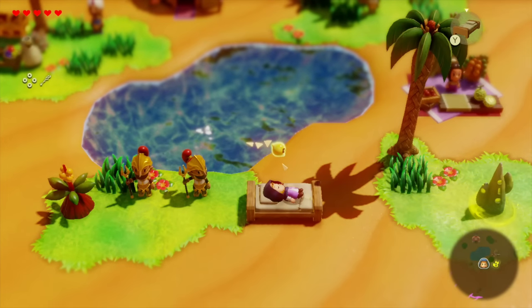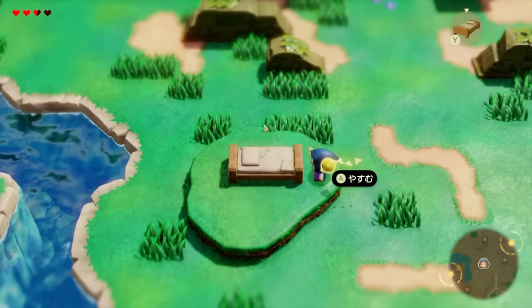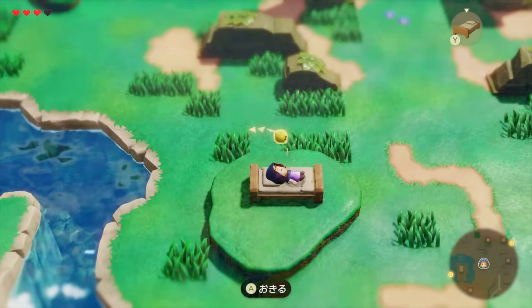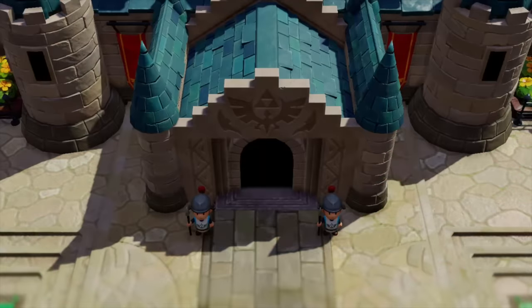Next, we see Zelda taking a nap at the Oasis from the trailer. Naps on the bed are a way to recover hearts — if you didn't know, we actually have a little bit of footage of that. You recover hearts — pretty neat. Next, we see another overlooking Hyrule screenshot. This is probably an early game cutscene, similar to what happened at the beginning of Breath of the Wild. Next up is a close-up look at the entrance to Hyrule Castle — nothing too notable, just a nice-looking scene.